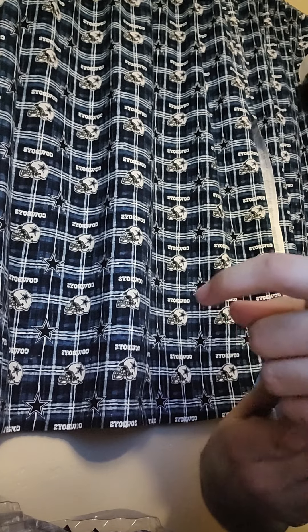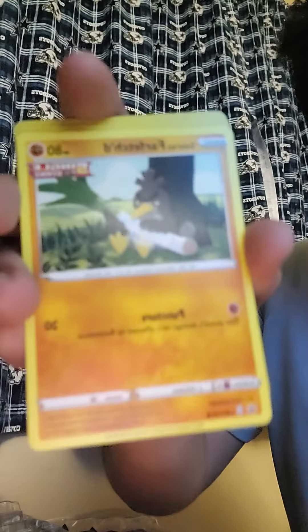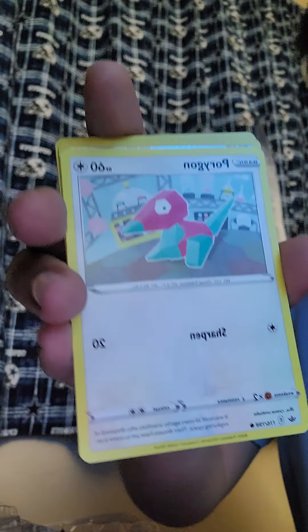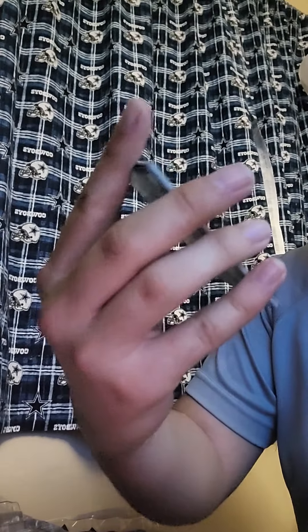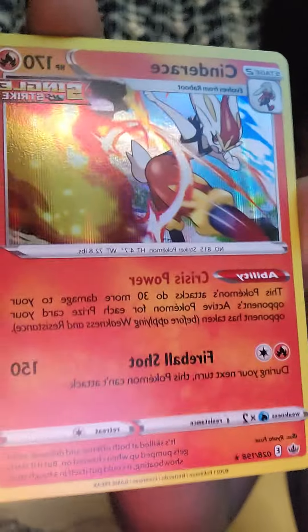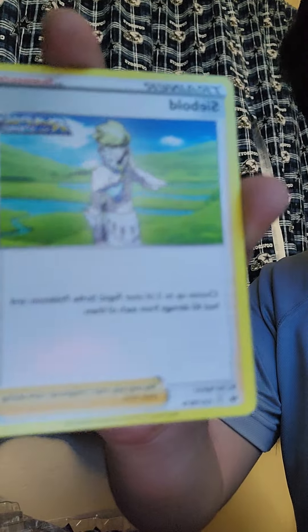We got another one — Sword and Shield, Chilling Reign. We got Cuffin, Delibird, Farfetch'd, Porygon, Heracross, pretty cool — Single Strike. Reverse Holo School Fit. We got a Holo — Cinderace, pretty cool, Single Strike, the evolution of Raboot. Energy card, Melony, Whirlipede, Cybold which is a Rapid Strike. And another code.